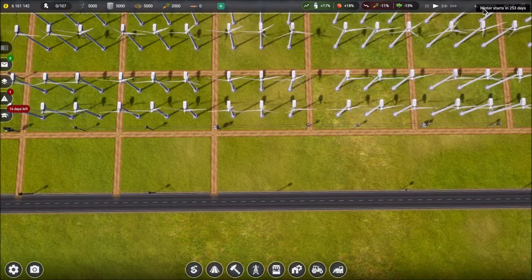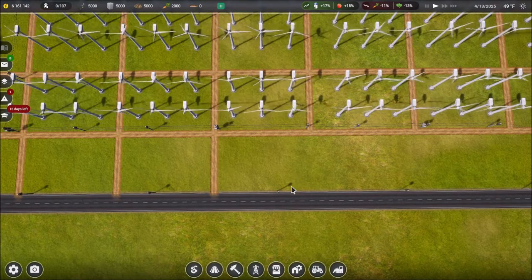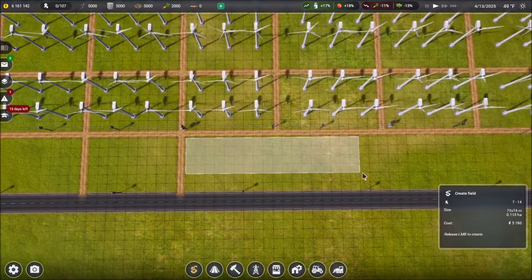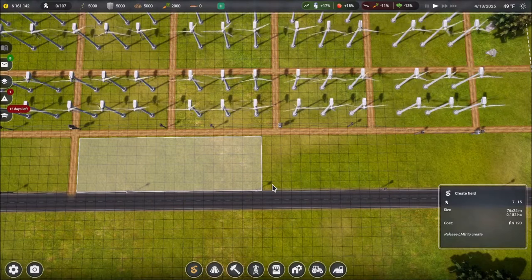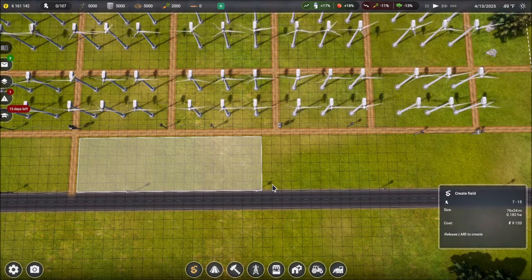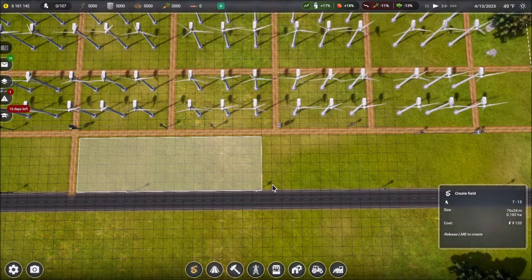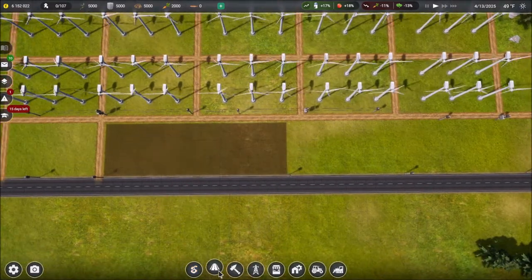You can see here winter starts in 253 days, so all is good there. We're going to start with grass — a very basic field, a field that we're not going to have to plant year after year. That's going to give us 76 by 24 meters, 0.182 hectares. And it's telling me how many people we will need — I believe that's if we are going to do it manually, but I'm not sure.